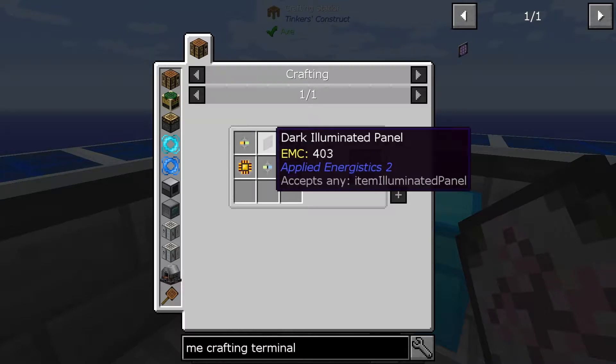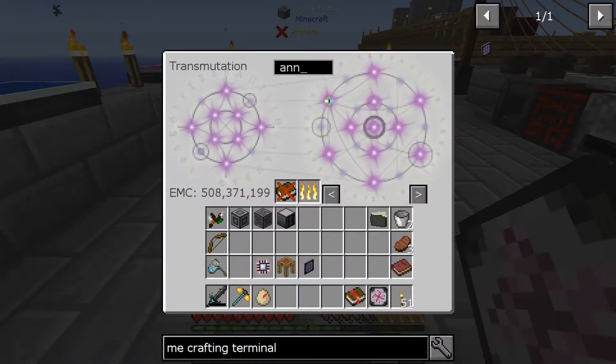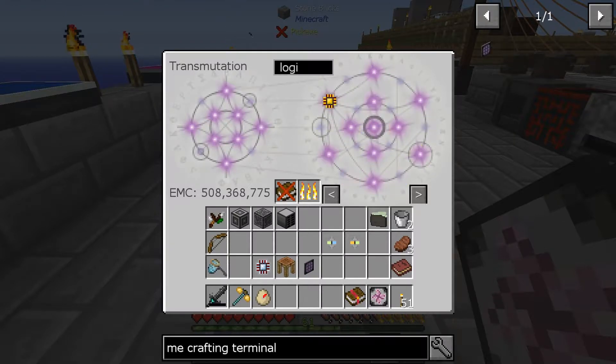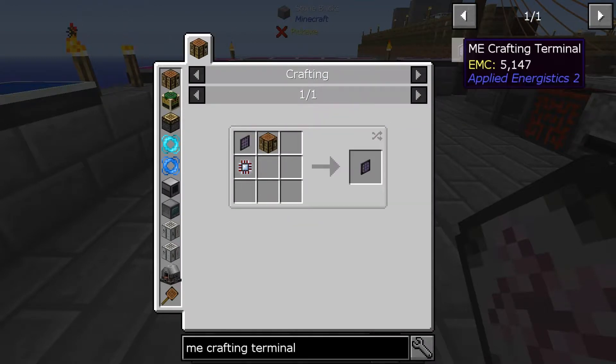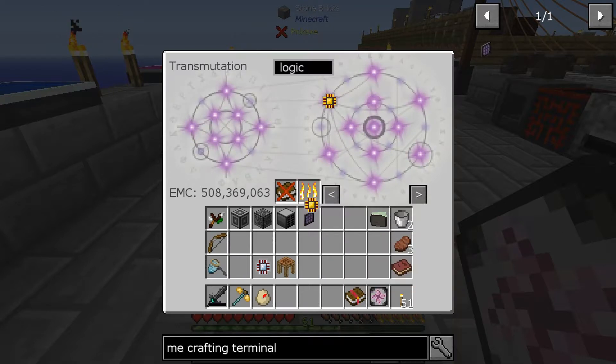Wait — I didn't actually make the terminal? I've got to make it still. I'm gonna need an annihilation core, a formation core, and a logic processor. Actually wait — no, I made the whole crafting terminal! Oh my god, I'm an idiot. I made the entire ME crafting terminal. I'm trying to add things to it and it's already complete!